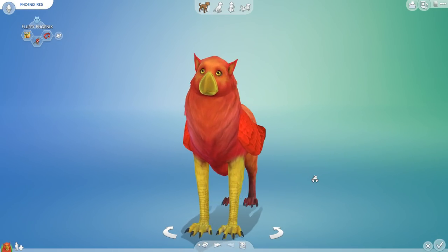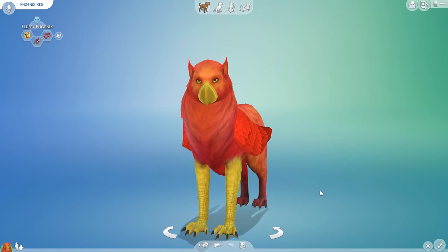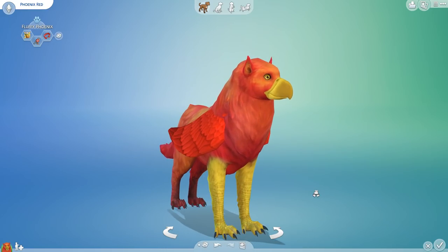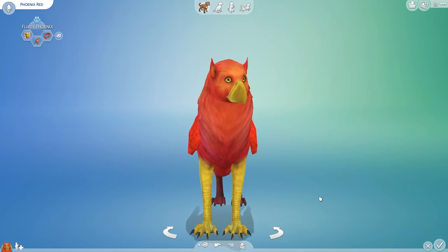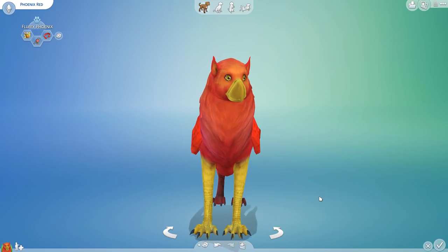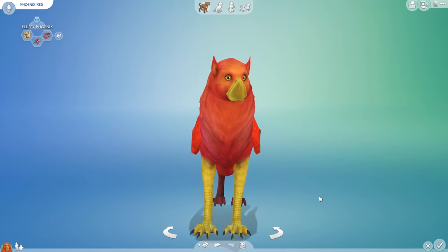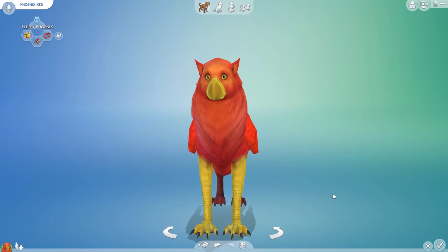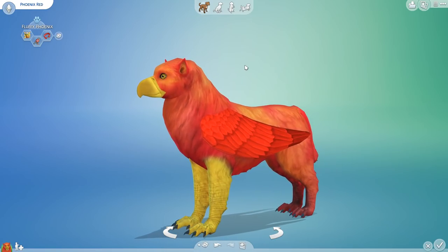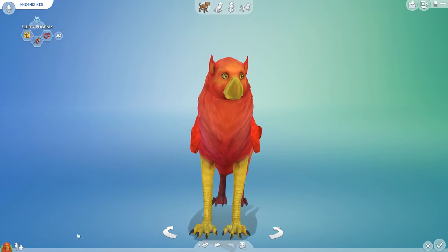I'm also really excited because today we're going to do a little experiment with our fluffy red phoenix. We're going to allow it to have babies with multiple animals, because that is the magic of the phoenix — the magic of the new year. You have so much new potential ahead of you, new paths to pick, new goals to choose. This particular phoenix is going to be crossbreeding with a whole bunch of different types in order to hopefully produce some fiery red babies who will carry on the wings, the beak, and the claws that create a phoenix.